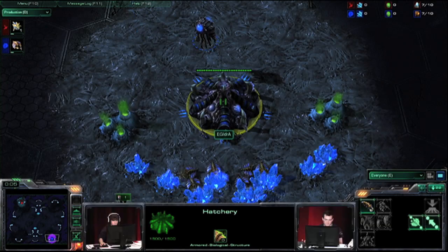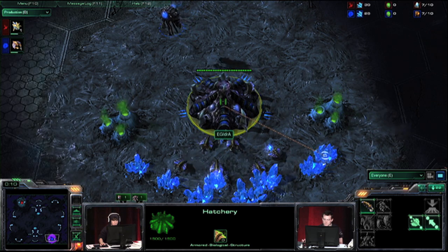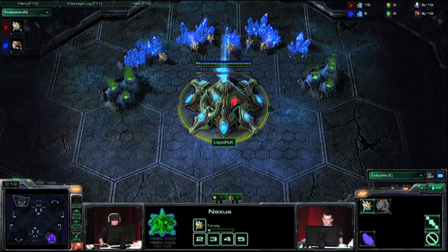And we are back again. Positions are identical. Idra spawning as the Blue Zerg in the bottom right corner, and in the top left, Liquid Huck as the Red Protoss player.